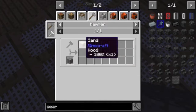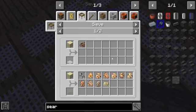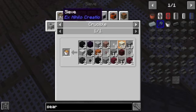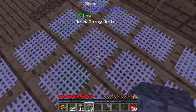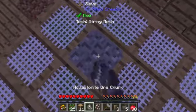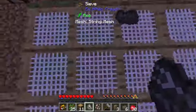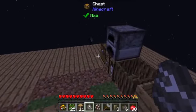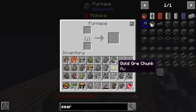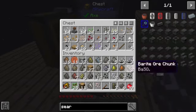What if I mash it more? Nothing. Mash it again. Nothing. There we go. Flint has been flung at it. Just space for anything.